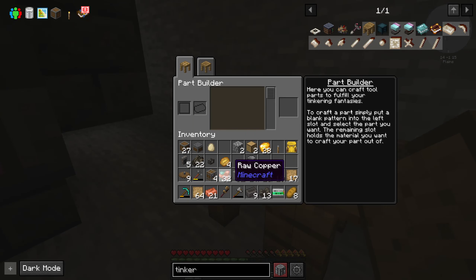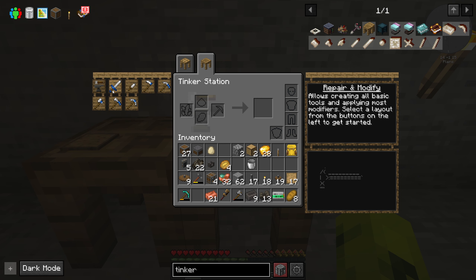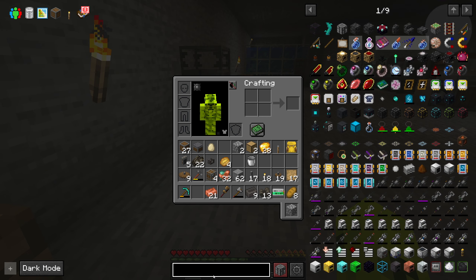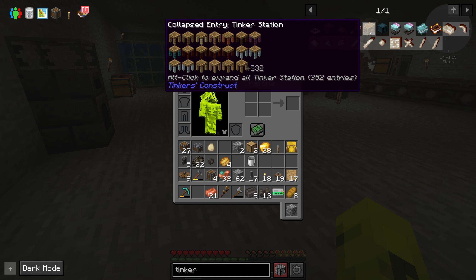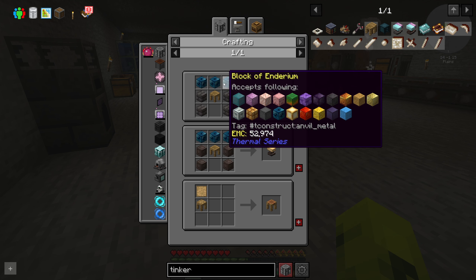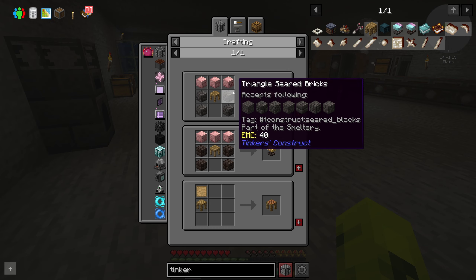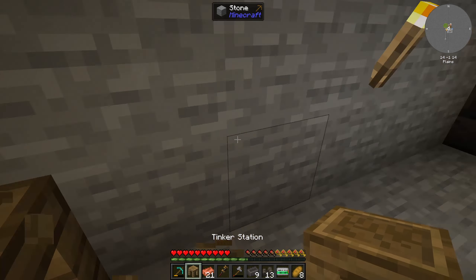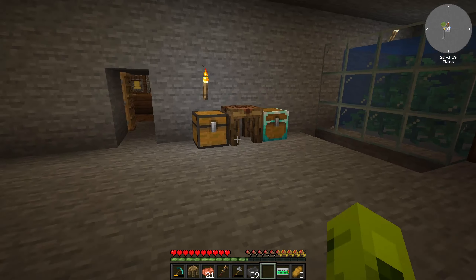Okay, so we've got a whole bunch of these patterns — I think this is what we're gonna need. Let's get that going. To make a hammer, what do we need? We need two of those faces, a hammerhead, and a tough handle. We can't even make a hammer — oh, we have to upgrade this table. Tinker station — can we upgrade this? Tinker's Anvil — block of steel. Can I use iron? Seared bricks — a tinker station. Okay, let's see if I can do this.